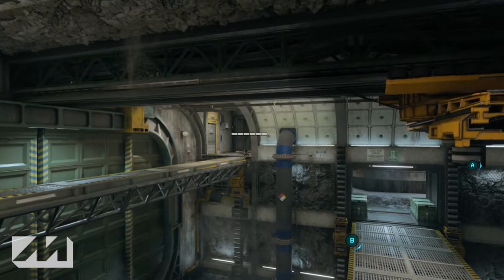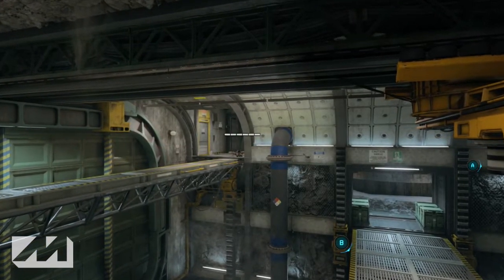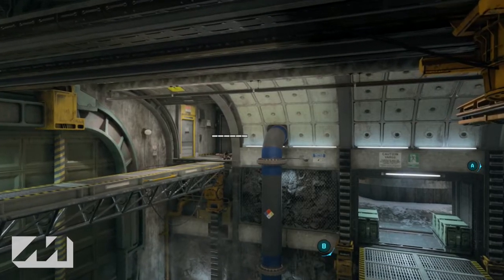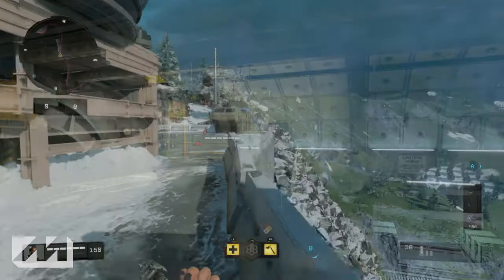If anyone goes up there and starts pushing your side, they're probably going to see you. There's not a lot to hide behind and it's not very dark up there, but the view is phenomenal. You have a great view of the entire room and you'll be able to jump down and get a ninja defuse if someone just runs in and starts trying to plant.